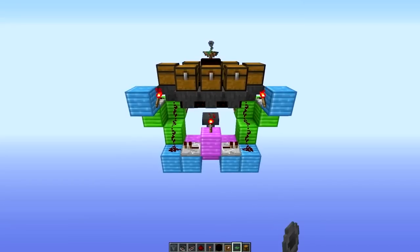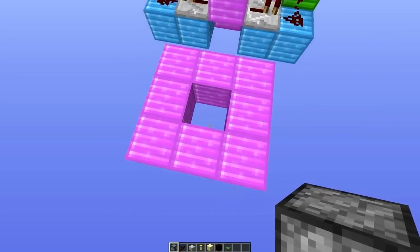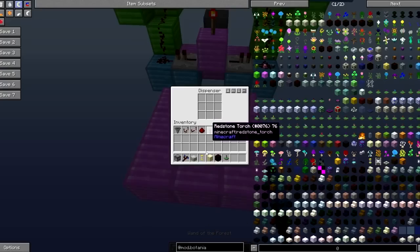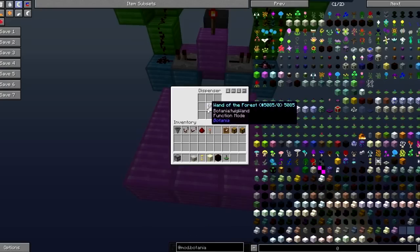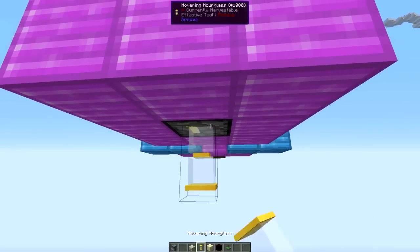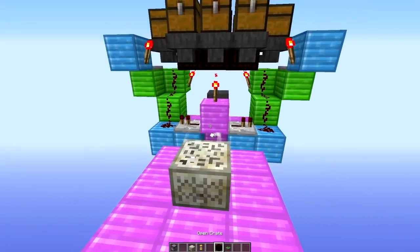Now for the easy part — the runic altar. You don't have to place it where I'm placing it; you can place it wherever suits your build as long as it's nearby the item distributor. Firstly place a dispenser facing upwards and inside the dispenser place a wand of the forest. Put the runic altar above the dispenser, then come below the dispenser and place a hovering hourglass with one sand block inside of it.